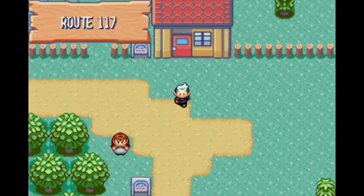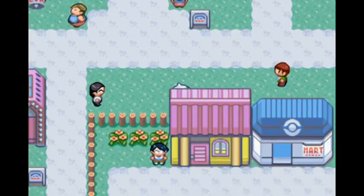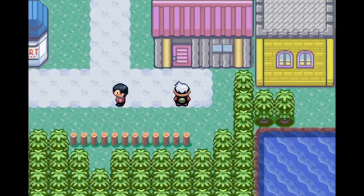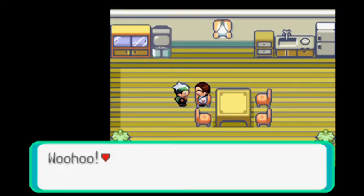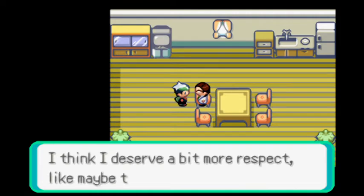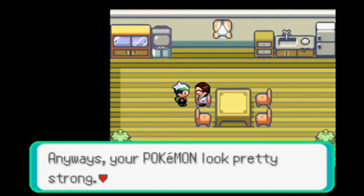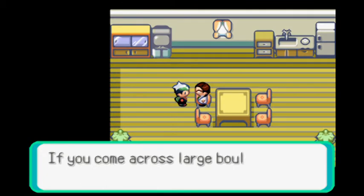The reduction of abilities means stat reduction. It doesn't mean it will stop the move Worry Seed, which I don't believe actually exists yet. But if you're curious, Worry Seed turns your ability into Insomnia. It's great for particularly Groudon in Soul Silver, because Groudon has Rest. Worry Seed turns its ability into Insomnia, which means it can't fall asleep and heal itself. Although the sunlight will remain.